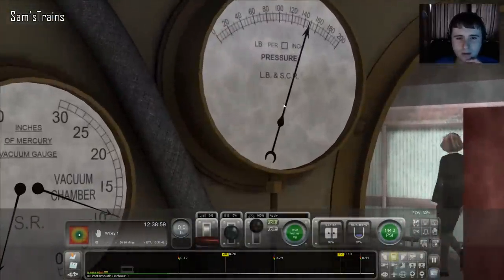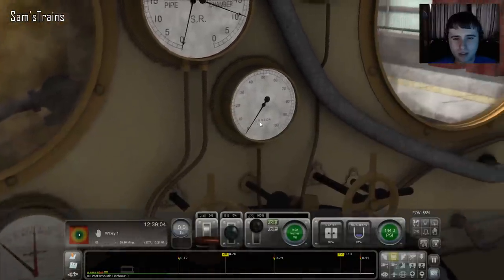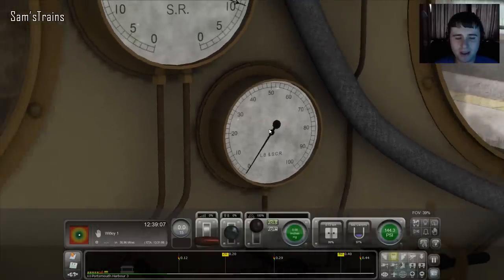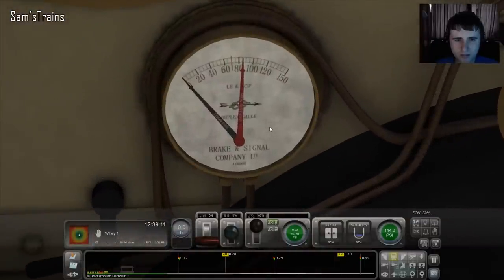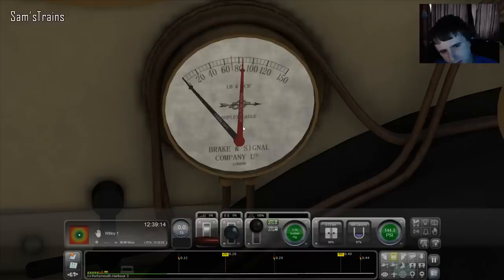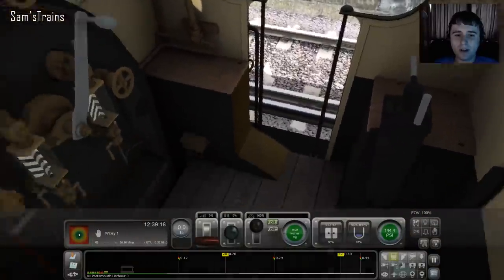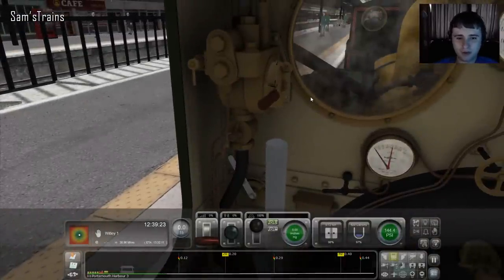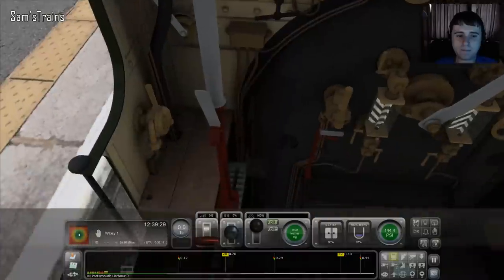This one's still the same — interesting. The gauges are a bit better, you can see those a bit better. That's your pressure — looks to be about the same. We've got an LBSC gauge there. I'm not sure what that one is. Main reservoir, train pipe — alright, interesting. Let's see what happens then. I don't know — do I just control one engine and the other will follow suit, or do I have to do both?